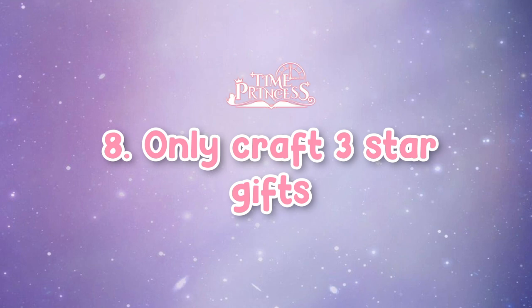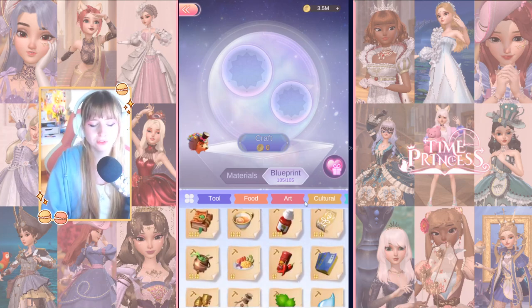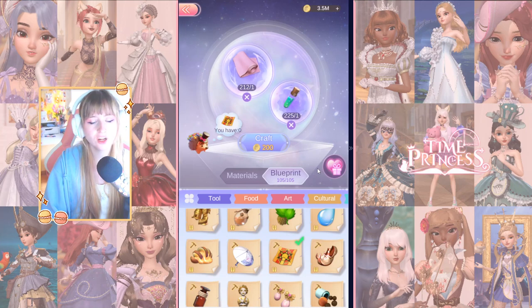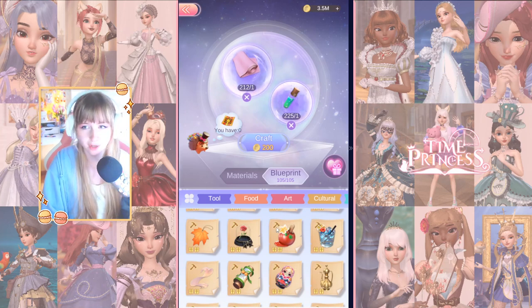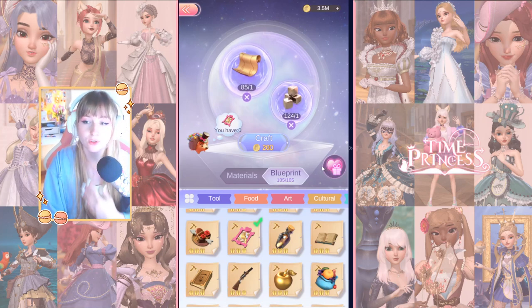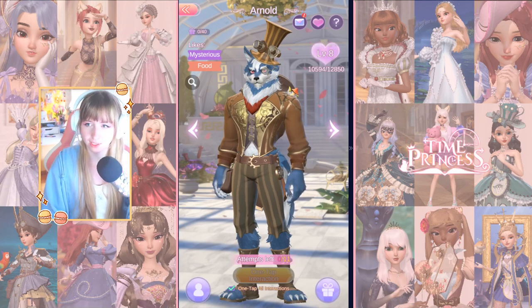Tip number eight: no gifts under three stars. All gifts have three levels — three-star, two-star, and one-star — and they all cost the same to craft: two materials and 200 coins. Giving companions one-star or two-star gifts is just not beneficial. I'd recommend skipping those altogether. It's not worth your resources or materials even if you're short on a three-star material; it costs more in the long run. Always give your companions what they like the most — go mysterious food and give them the three-star option, nothing lower.